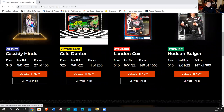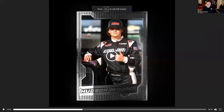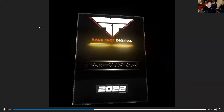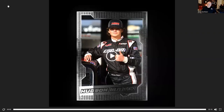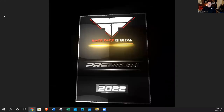All cards will have the driver's name, and the back tells you it's a standard card and the year it was minted, along with the Race Face Digital logo. The premier card is basically like the standard card but with a little more of a 3D effect to it. Let's look at Hudson Boulder's premier card — it will say 'premier' and will have music to it as well.